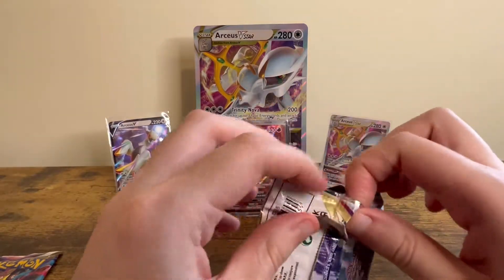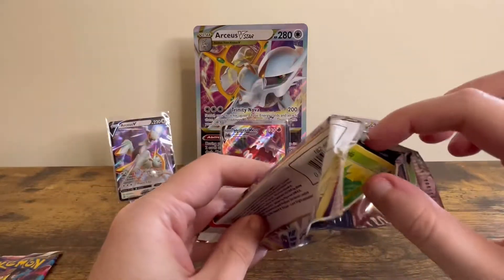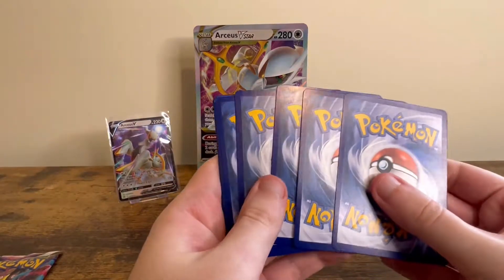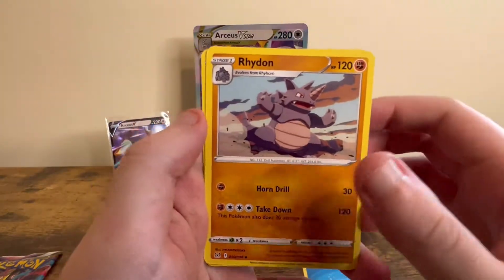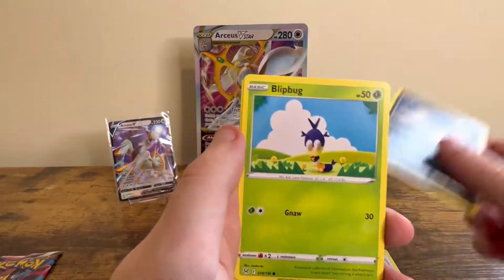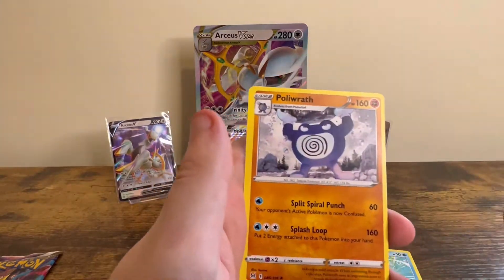Second to last pack now. We got: Water Energy, Rhydon, Fulton, Reserate, Rosalia, Porygon, Inkay, Bitbug, Pinion, Machoke Reverse, and Polygraph.